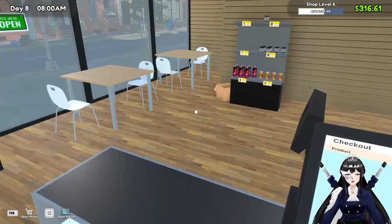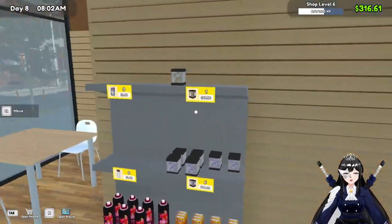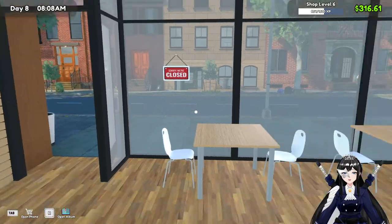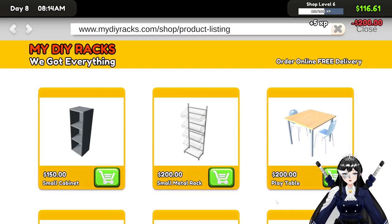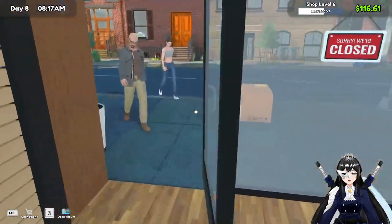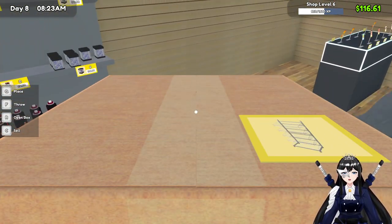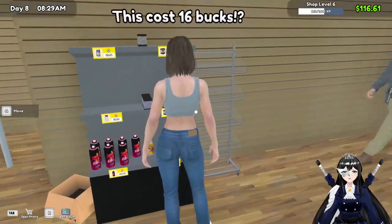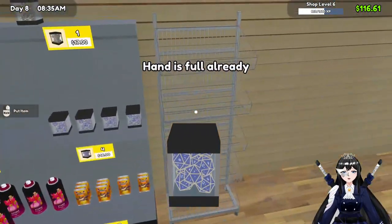Hello, welcome back! We are on day 8 of TCG Card Shop Simulator. Hopefully today we're gonna have a new shelf over here. Oh, I think we can because we have enough money. This shelf — small metal rack. I'm gonna carry this big box inside. Nice, why is it small?